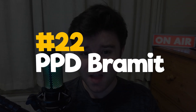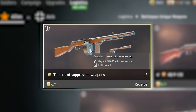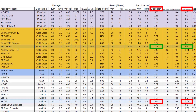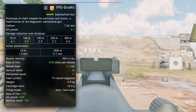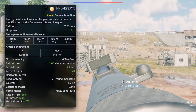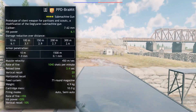Next up in 22nd is another very similar weapon, but it's a gold weapon this time and it has a silencer. It's the PPD-Bramit, available in Stalingrad and Berlin for the Soviets. The reasons it's above the PPD-40 include significantly lower shot dispersion and 10% higher ADS speed, which matters a lot more than the tiny bit of extra damage the non-silenced version has. Also, it has a cool firing sound — even if that's not a statistical reason why it's above the PPD-40.